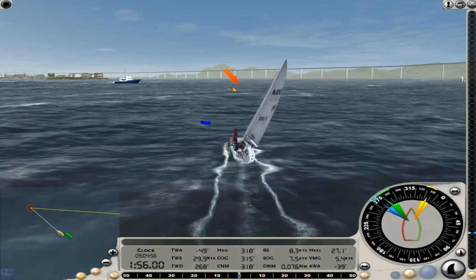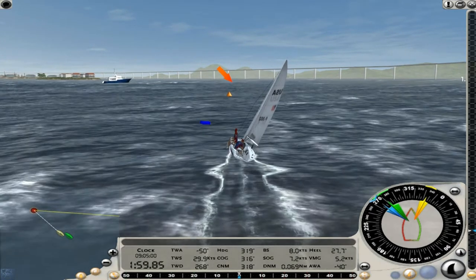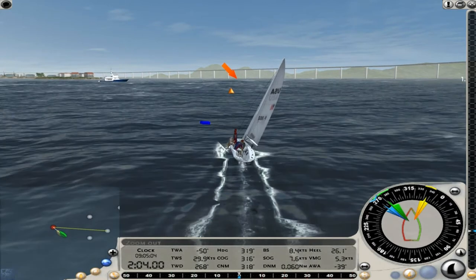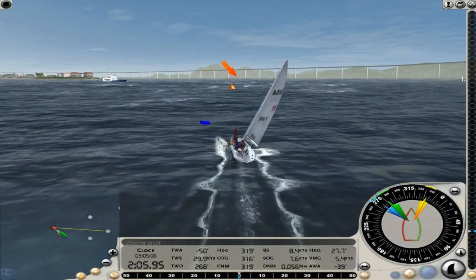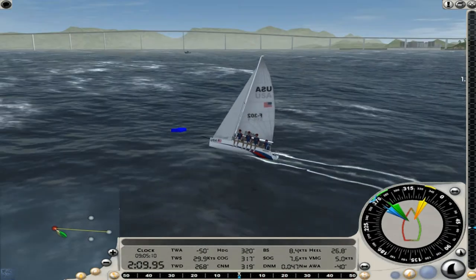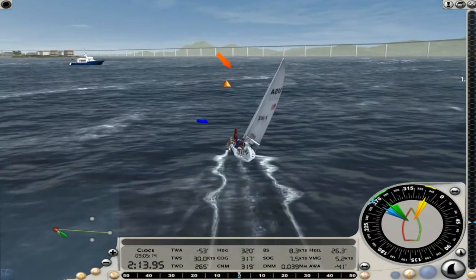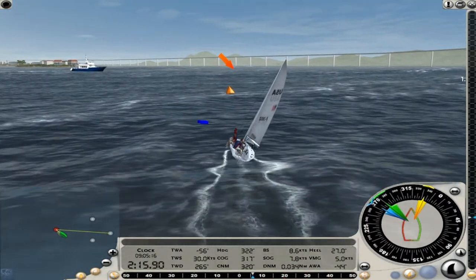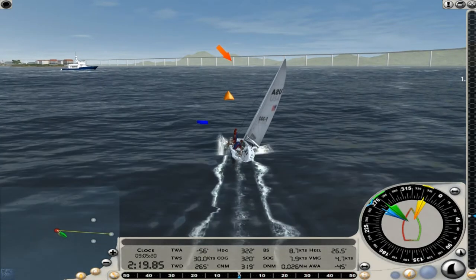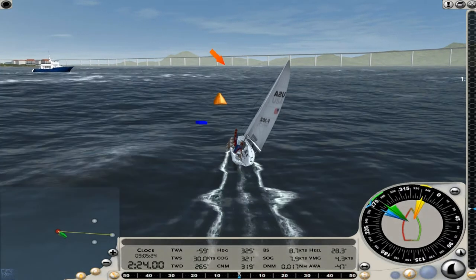Another rule that comes into play as you're rounding marks is whether or not you have overlap with the boat you're racing. If Germany comes up and overlaps me — in other words, his boat is overlapping mine — I draw a line parallel to the stern of my boat, and if he's overlapping, I have to by the rules give him room to round that mark. Since he's actually clear astern of me, I don't have to do that. I can cut this mark as close as I want.